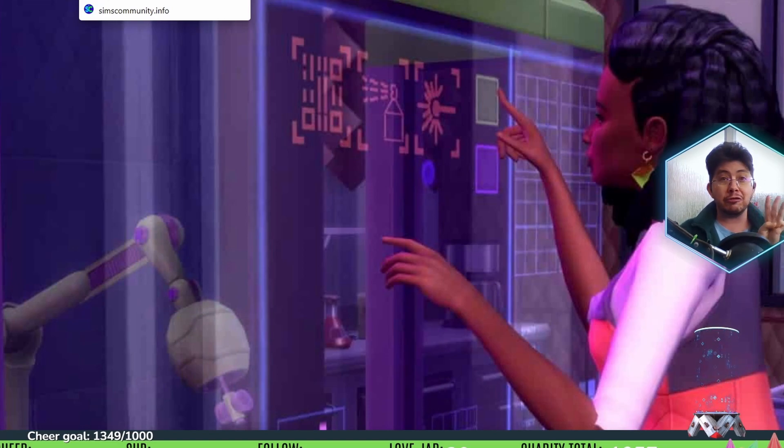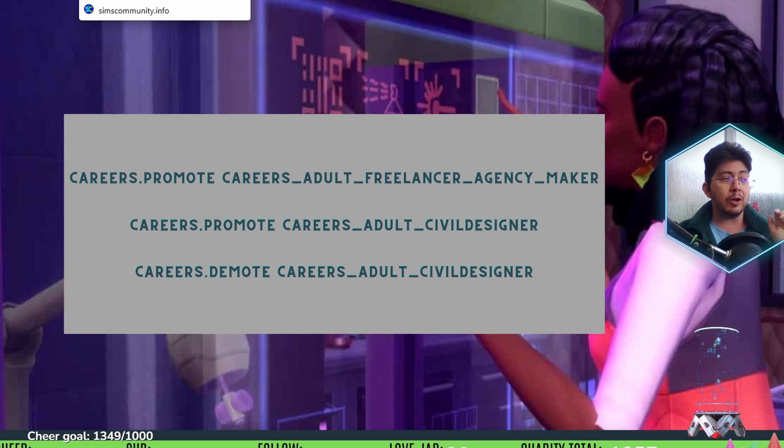For career cheats, there are three different cheats you can use. These allow you to make progress or go down a promotion level in the civil designer and freelance maker careers. Type careers.promote careers_adult_freelancer_agency_maker to give your active sim a pay rise as a freelance maker. Type careers.promote careers_adult_civil_designer to give your active sim a promotion in the civil designer career, or careers.demote careers_adult_civil_designer to give your active sim a demotion.